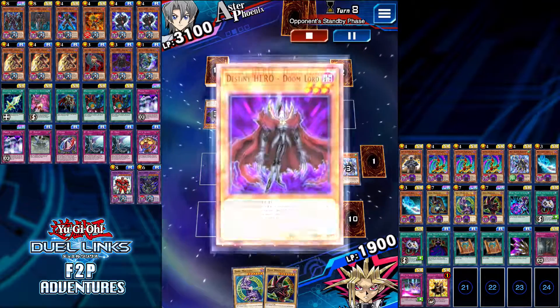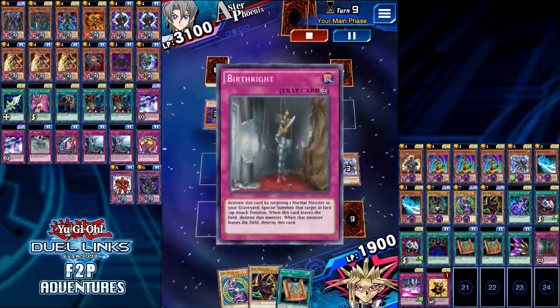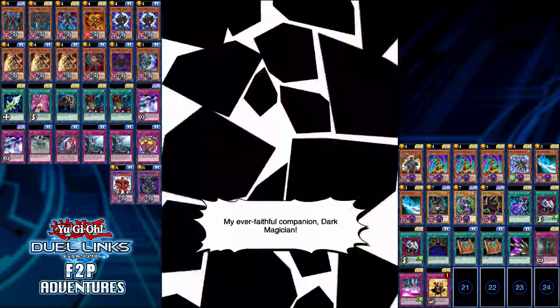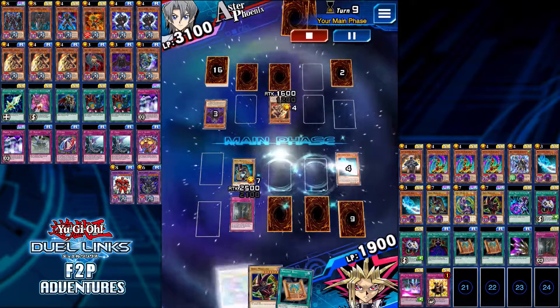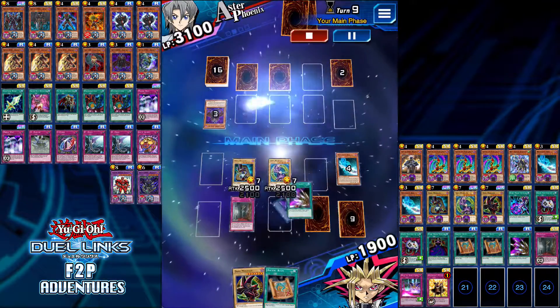And if you haven't noticed by the length of these duels, they can be pretty short because Dark Magician either bodies your opponent or you get bodied. Because this deck is very explosive, you'll see that my opponent's life points will be very high right up until the turn where I KO them.